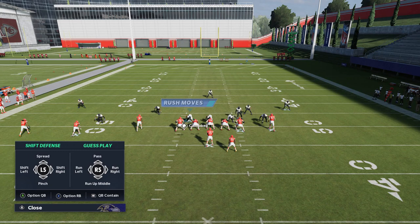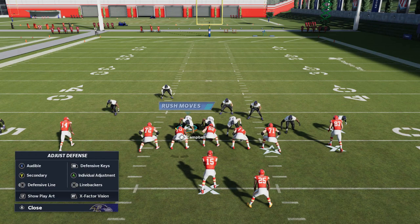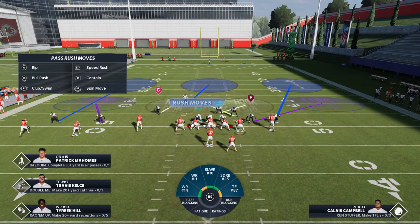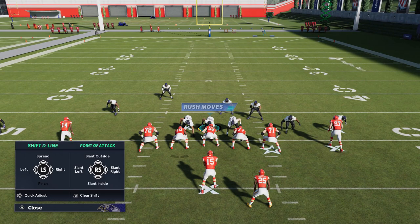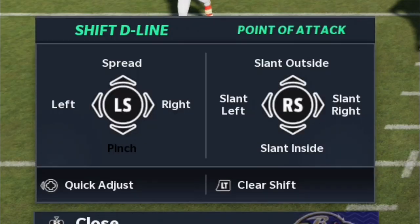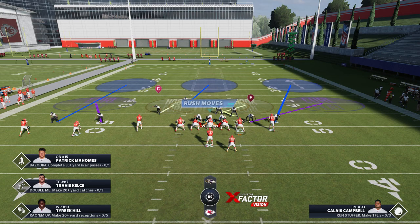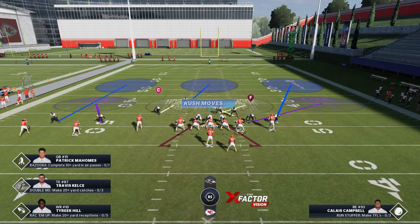It's really simple. Hit the right bumper - R1 on PlayStation or the right bumper on Xbox - and then pinch the entire defense. That's the first thing you want to do. One thing I don't like about that is your cornerbacks can be susceptible outside on streaks, so I'll adjust for that in a minute. After pinching, you're going to put the defensive front on a slant inside - that's D-pad left and down. You'll see they all crash inwards into the one gap.